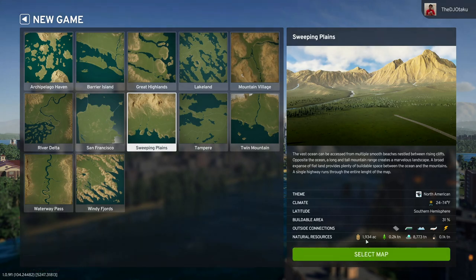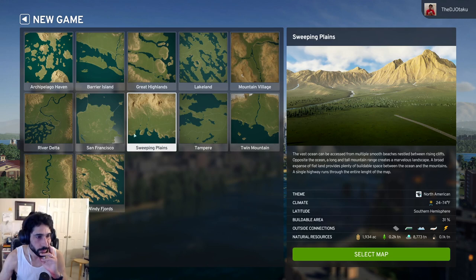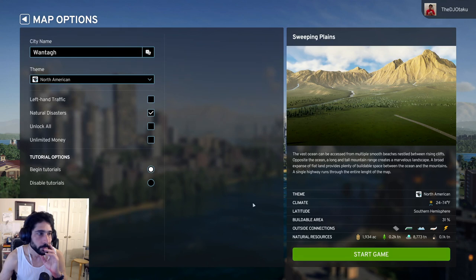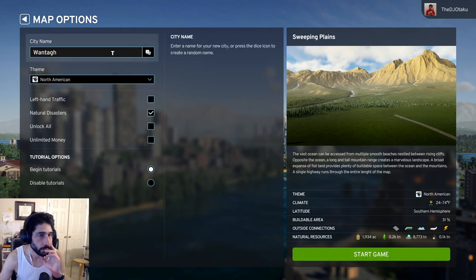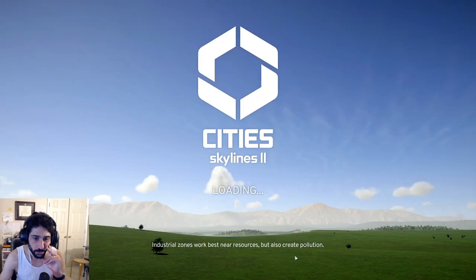It's got lots of outside connections and natural resources, but also you can mostly build flat-ish. Let's do that. Sure, why not - we'll let the random events happen.